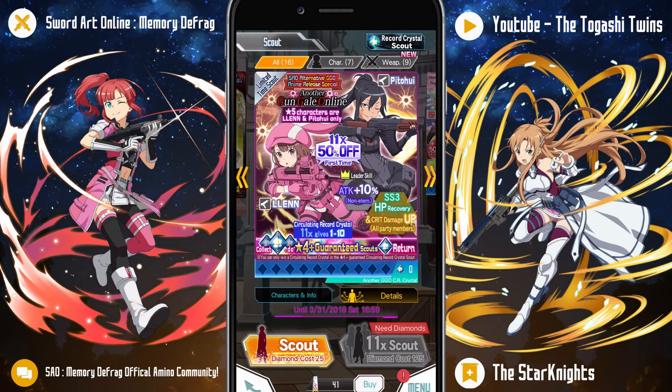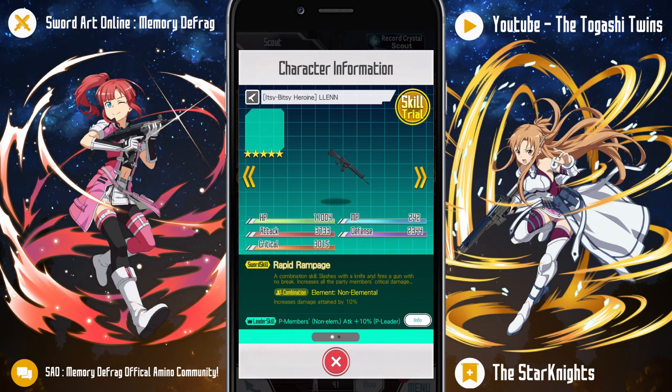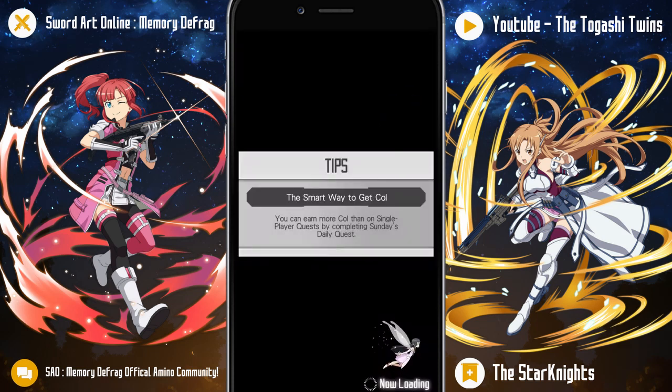It looks like Bandai have chucked out those characters and made new flying gun characters from the looks of it. It looks very nice — they've got pretty high stats and squad skills. This is Assault Rifle-san and Bigger Assault Rifle-san, so let's go take a look at their moves and abilities.